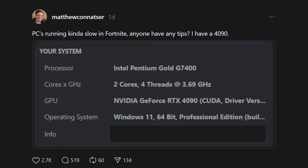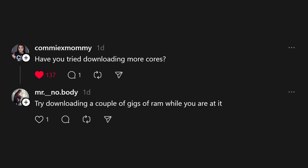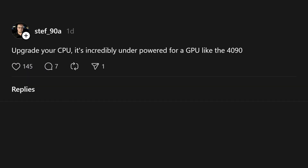PC is running kind of slow on Fortnite. Anyone have any tips? I have a 4090. Upgrade the GPU, maybe? How many gigs of RAM and is it DDR5? DDR4 is going to get easily bottlenecked by that beast of a CPU. Have you tried downloading more cores? Try downloading a couple gigs of RAM while you are at it. I think you may need a new gaming chair. Upgrade your CPU — it's incredibly underpowered for a GPU like the 4090.